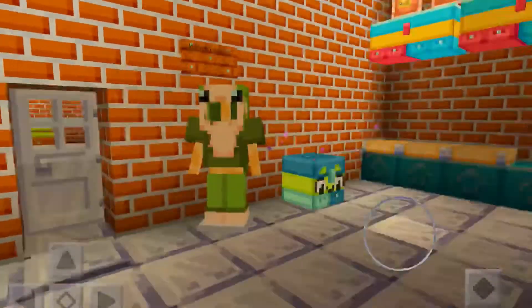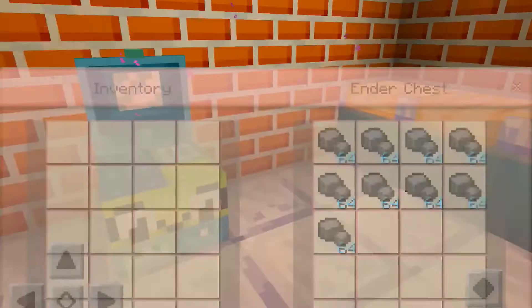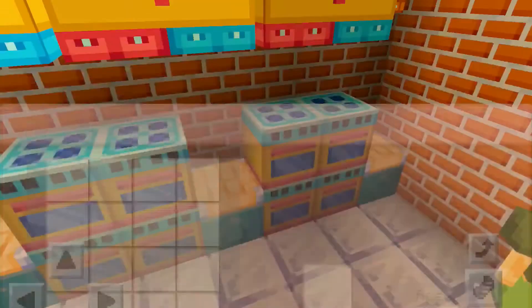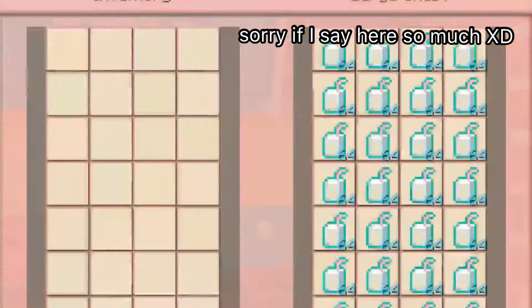Here we have the coal for cooking. And we have some ovens — four ovens each, so that means eight. And here are glass bottles with nothing inside of them.